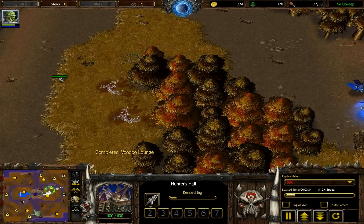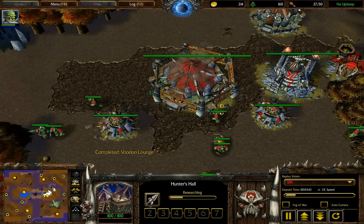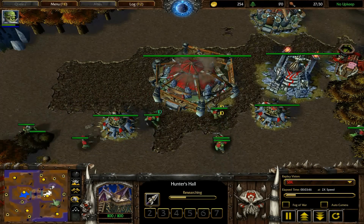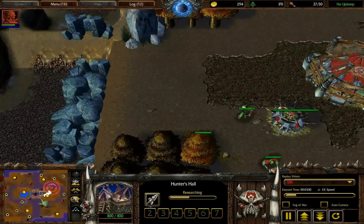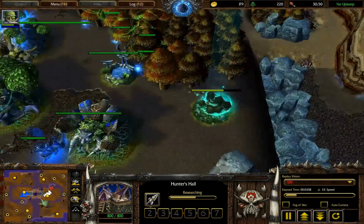Orc versus Night Elf. I want to slow this down so I can talk. Look at this map. There are two spawn locations on the map: 3 o'clock and 9 o'clock. And look at the base locations — they're really, really close. Look at this.